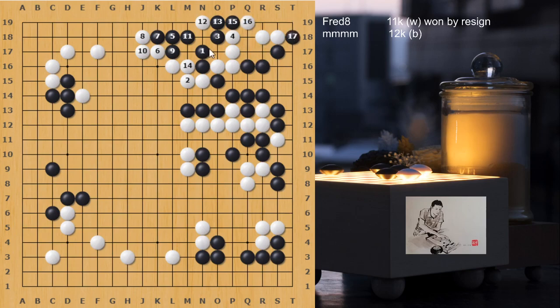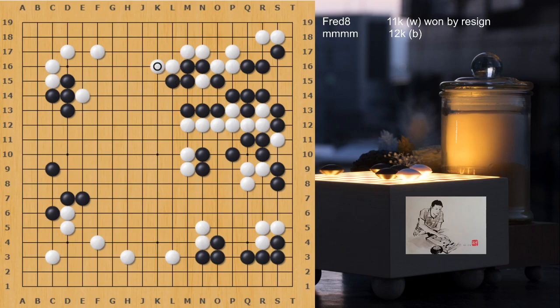And now this can end up in a big semeai — who's going to win it? Three liberties. Black wins this semeai by one liberty, so that's a problem. Well, black was kind and just took a stone and gave up the top side. White just connects, and black realized he doesn't have enough territory. Well done on this one.